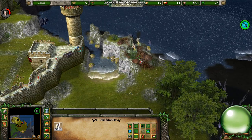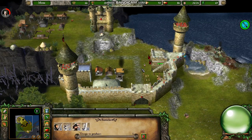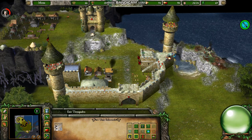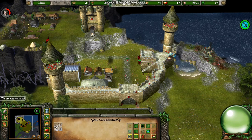I'll send out a second swordsman to protect the mines, because otherwise they will come under attack. And then a couple more archers — get up on those walls! That tower is filled up, so I'll send them over to this one.